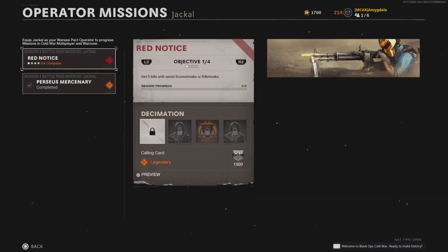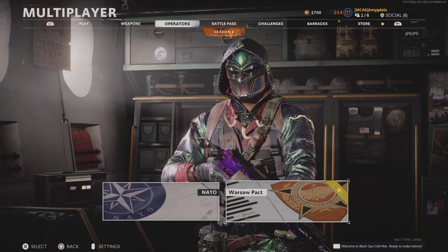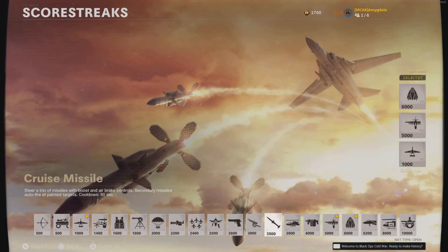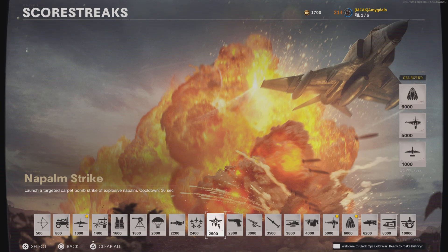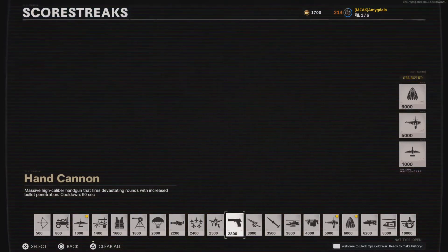For Jackal, the first challenge is to get five kills with aerial scorestreaks or killstreaks. I'm going to try the UAV, though I'm not sure it will work. If not, I would say your best bet is the Cruise Missile, because if you land it directly on someone it's going to kill them and you can see exactly where they are. The Napalm is cheaper but less consistent, so I personally recommend going with the Cruise Missile.